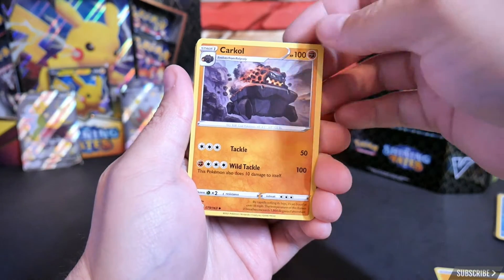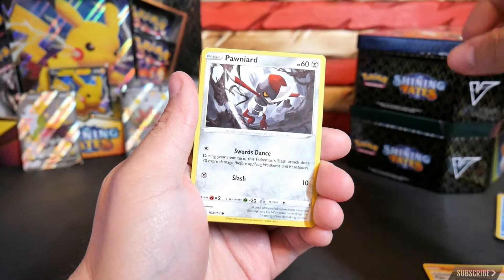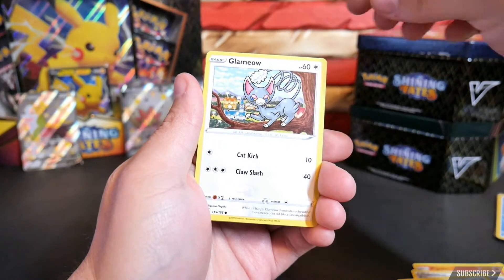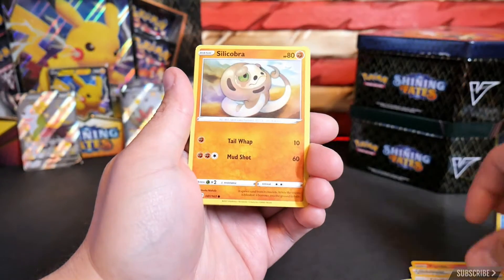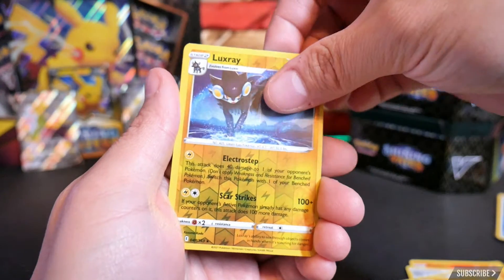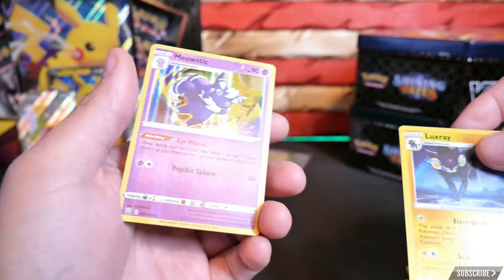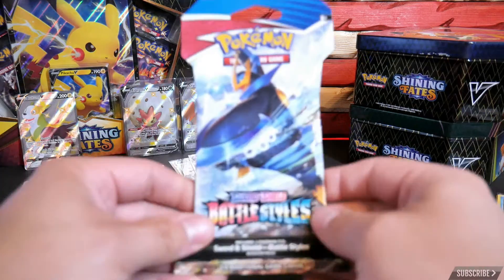Battle Styles pack one: Karkul, Pig Knight, Fan of Waves, Pawn Yard, Timber, Tepig, Glamow — looking pretty glamorous there — Silicobra. Reverse holo Luxray. And a holo rare Meowstic. Not bad at all. On to the next one.